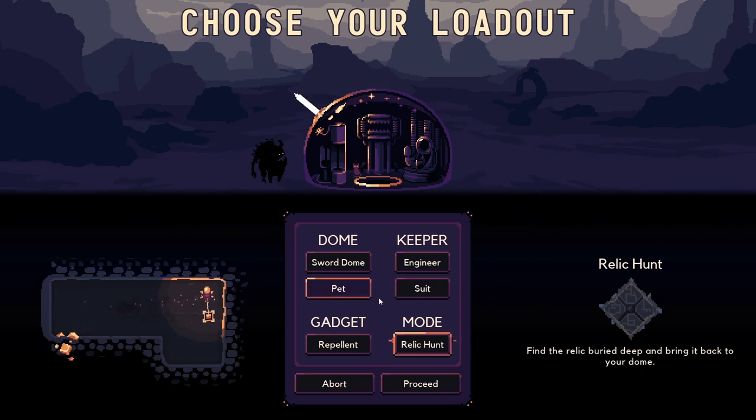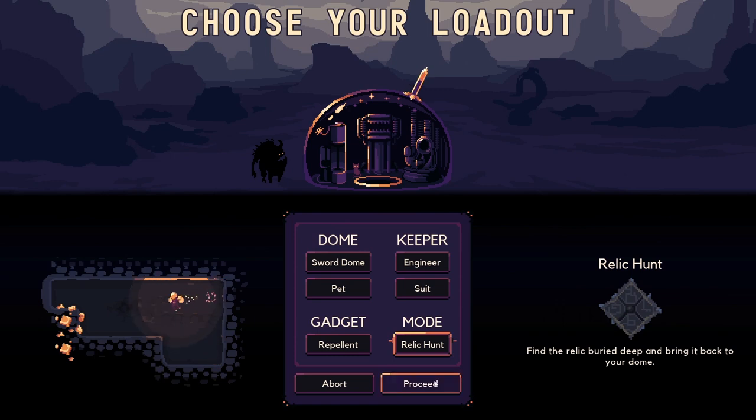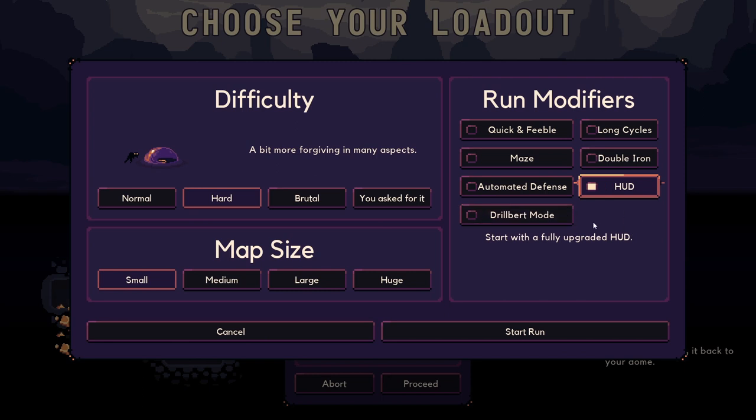I am going to do Prestige next time though, because I do want to do the other game mode to unlock. We're going to do HUD. I feel like there's another modifier that I haven't unlocked — it just feels weird that there's an uneven number. Anyways, we can do a huge map and we'll start the run.